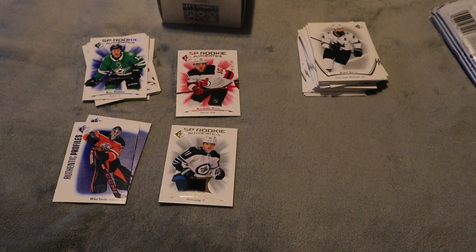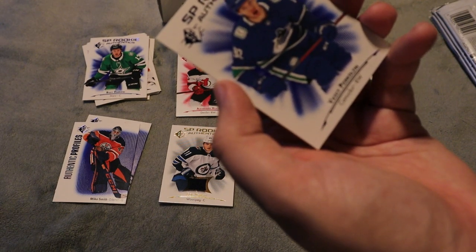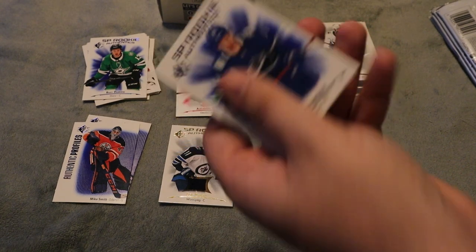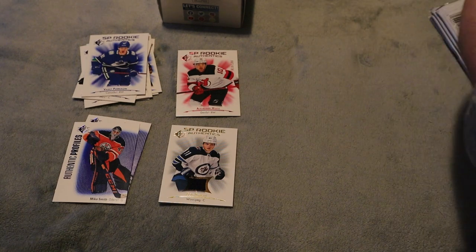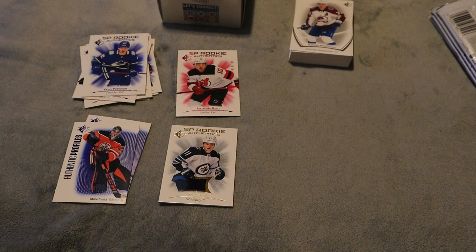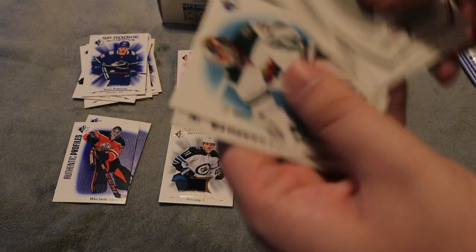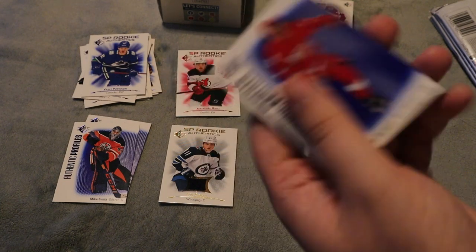On to the next box. We have Vasily Podkolzin SP rookie and the rest are all base. I'm not separating the blue base right now — I'll do that off camera. I'm not going for a blue base set because I just don't care for them; they're more limited. We do have Connor base there, and an Authentic Profiles for Tyler Bertuzzi.